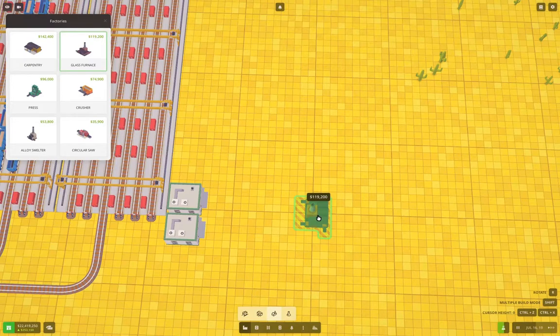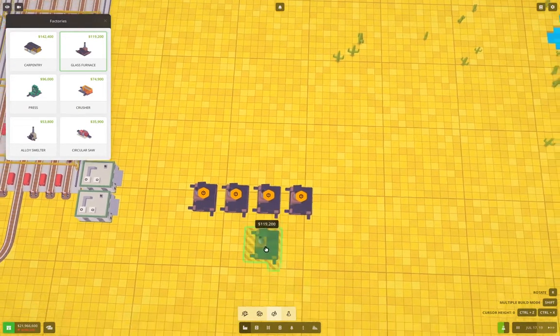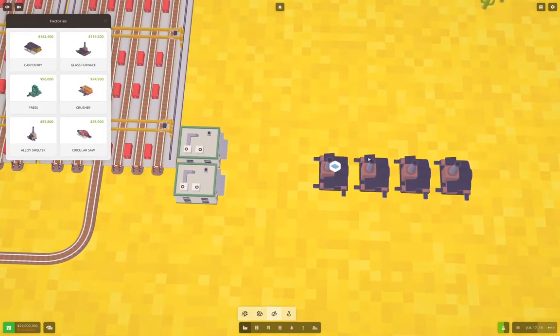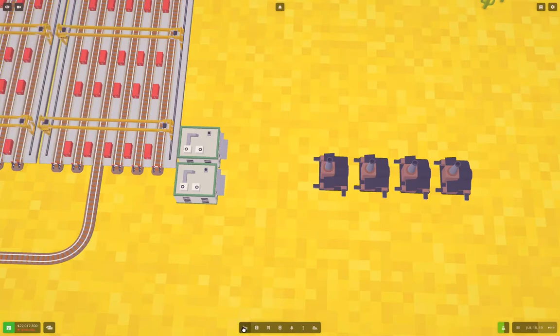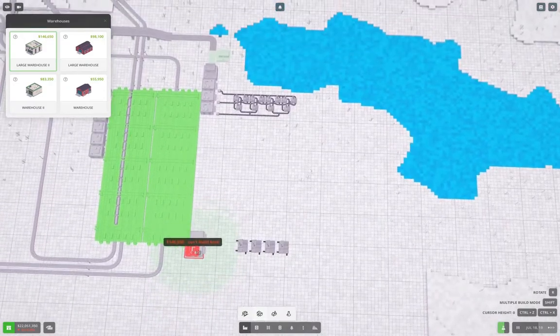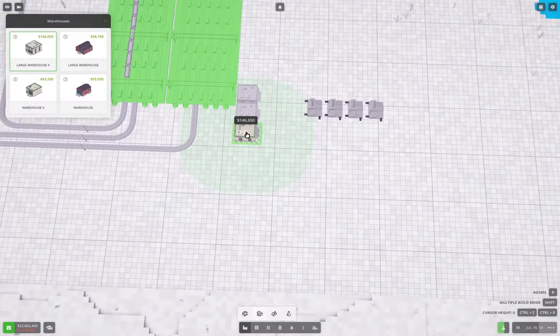So how do we set this up? We'll set it up this way — we'll just put four of those up there, and we're going to start out with glass panes. We'll bring sand in over here, coal in over here, and the output out from these. Now we're going to need an output warehouse — that's going to be under warehouses. We need an exit point — just going to put it over here for now.